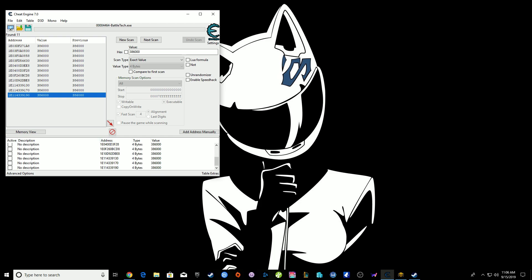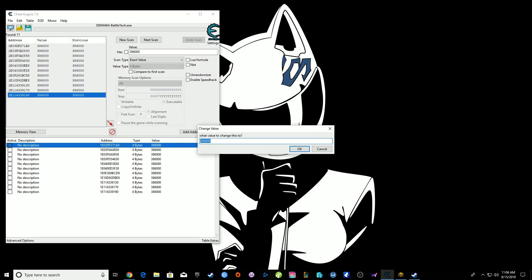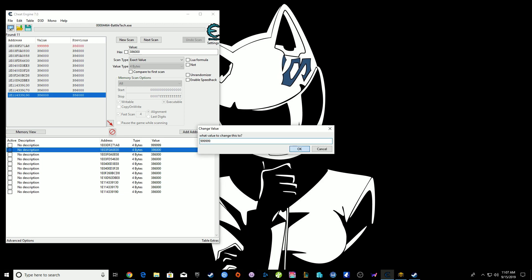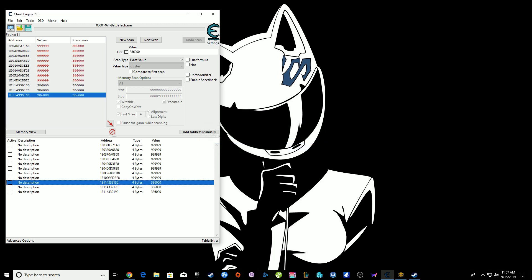They should all be there — let's confirm: one through eleven values, yes, eleven values. I'm going to change this to just under a million, copy it with Ctrl+C, and then paste it onto every single one of these with Ctrl+D. This is trial and error — you might have to try a couple of times. I know I did before I finally got it right.